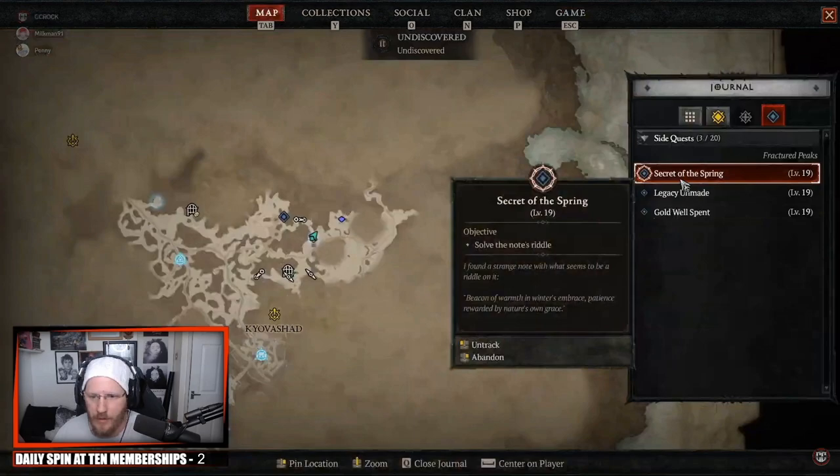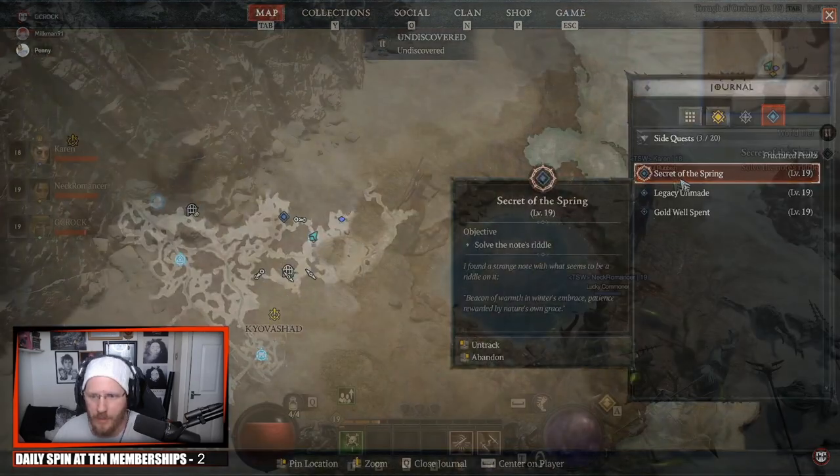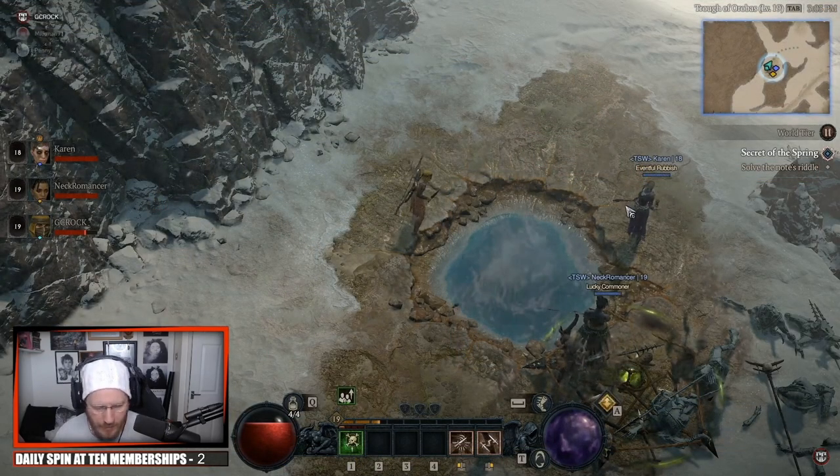The note says: 'I found a strange note with what seems to be a riddle on it. Beacon of warmth in Winter's Embrace' — which is obviously the Spring — 'Patience rewarded by nature's own grace.' So this is the riddle that you have to solve.